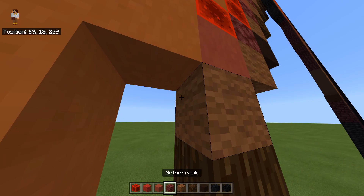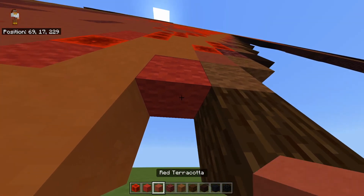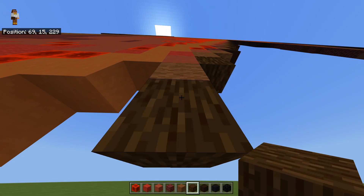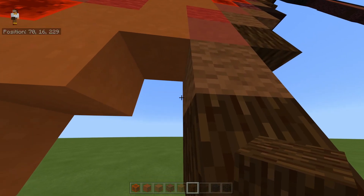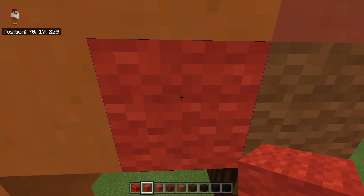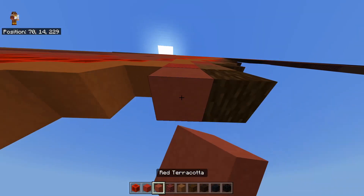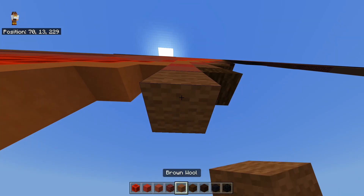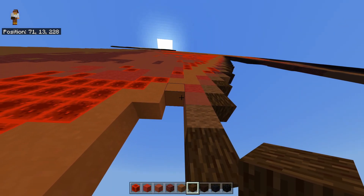To the left of this brown wool you're going to place a red terracotta with a brown wool and then a spruce log below that. To the left of this brown wool you're going to place a red wool with a red terracotta below it, then a brown wool and a spruce log. That's it for this one. Then to the next left of this brown wool you place a red wool with a red terracotta, then a brown wool with a spruce log below that.